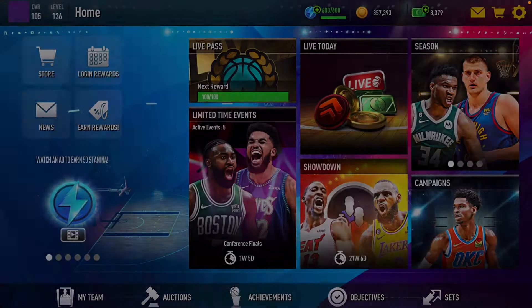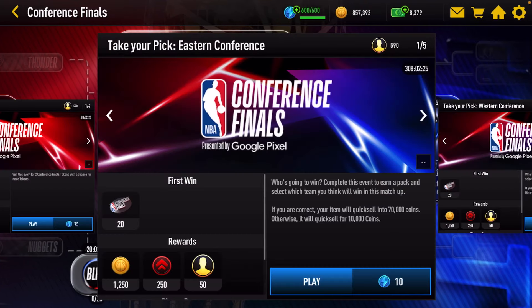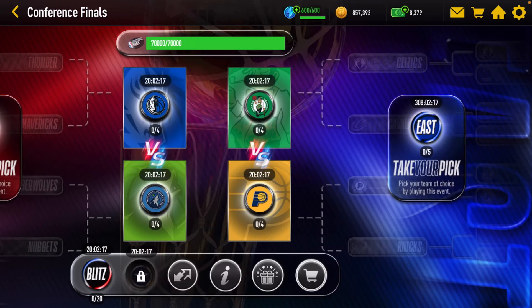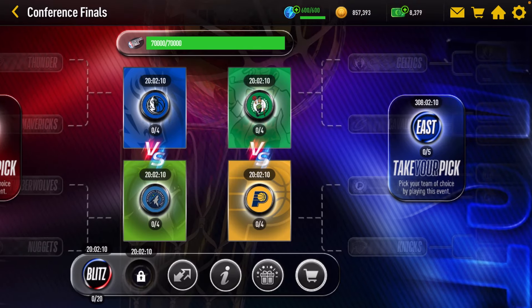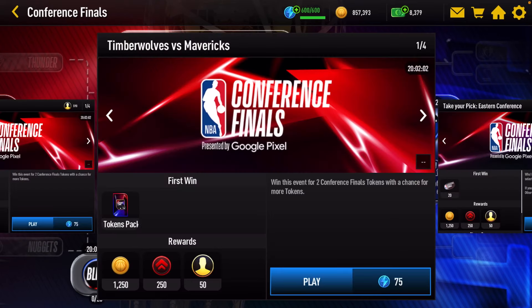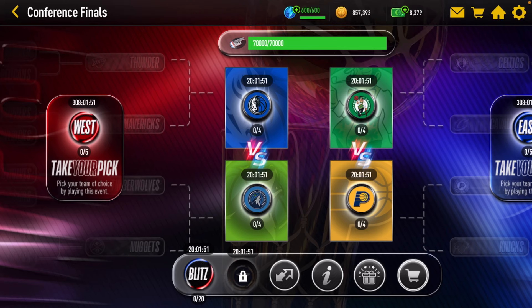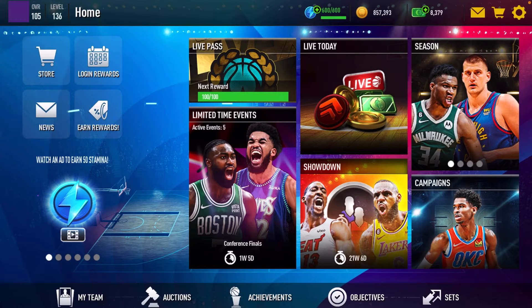So let's break down the promo. You have your events here — you gotta play and that gives you points. These events give you collectibles and points as well. Celtics and Pacers, Mavericks and Timberwolves events also give you some collectibles. Then you take those collectibles to the sets.